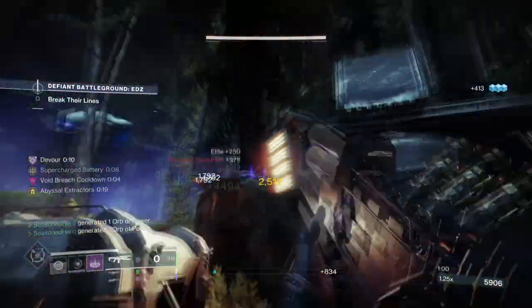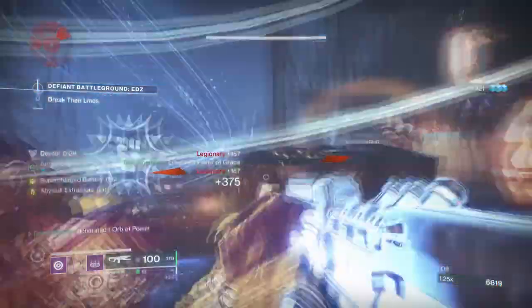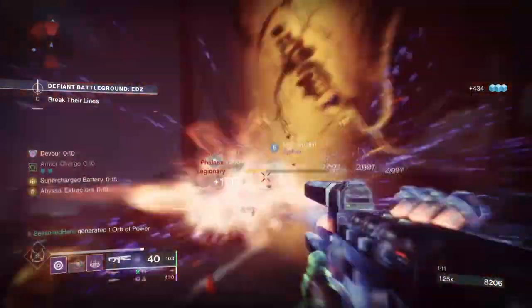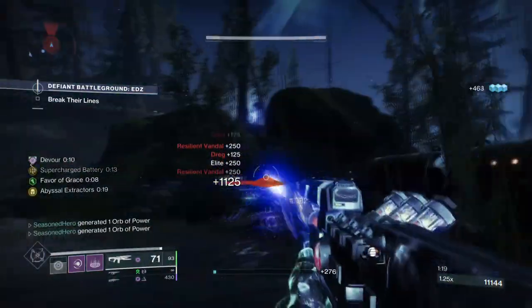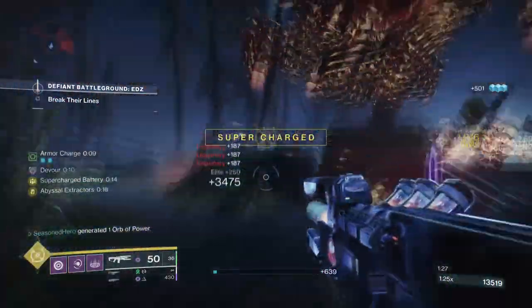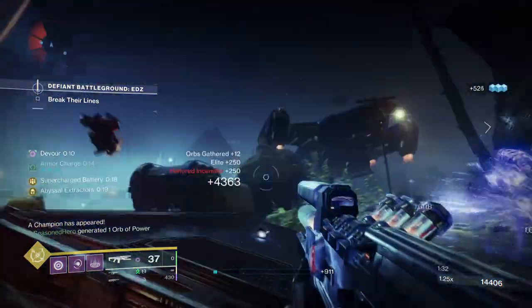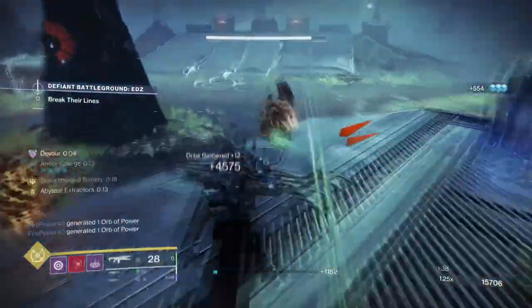Wave Splitter has turned into an absolute beast thanks to the modern changes. More ways to generate orbs combined with them being the main source for armor charges means more uptime on the supercharged battery. This combined with volatile rounds after orb pickup and extra heavy ammo chance on precision kills via Bricks from Beyond seasonal mod makes Wave Splitter a jack of all trades — add clearing capabilities, anti-champion, secondary boss DPS: check, check and check. Wave Splitter used to be the forgotten child amongst an already forgotten group of weapons — exotic trace rifles — but now this isn't the case and it's absolutely amazing.